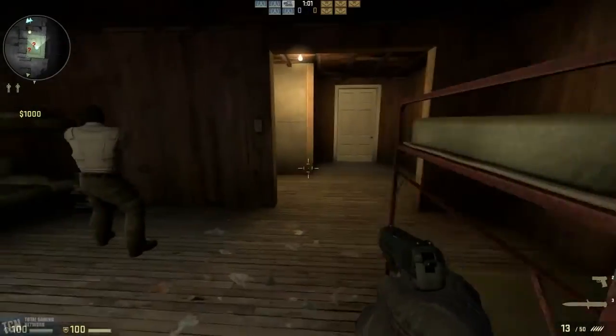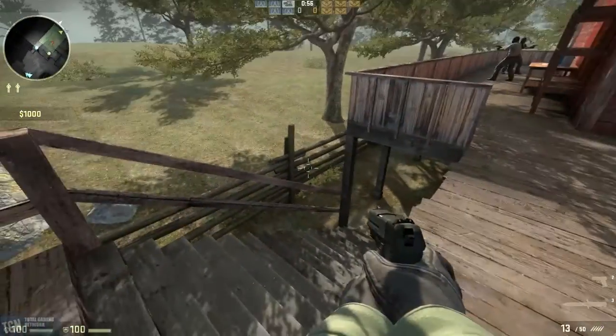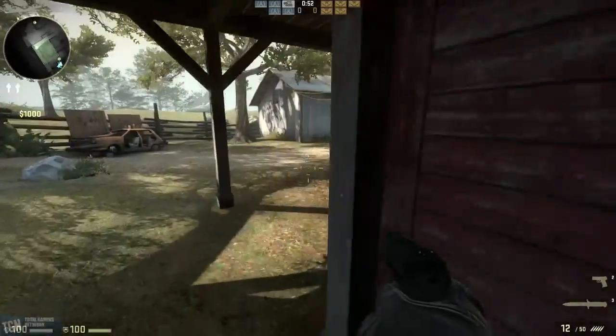Going into the Terrorist spawn — once again, general layout still relatively the same. Going down to the side of the house, all these windows are barred up. You can still shoot them, but it won't matter.